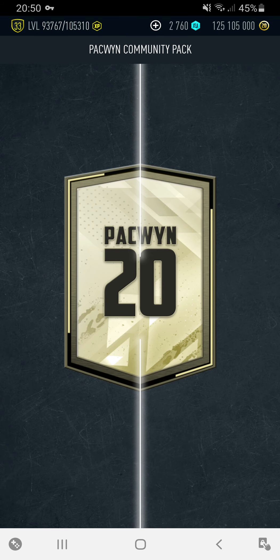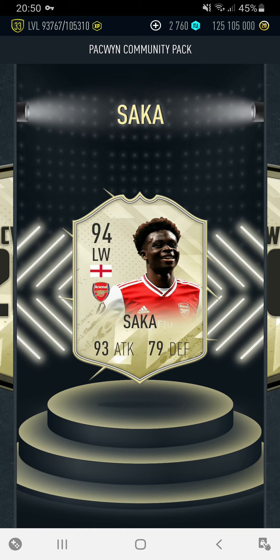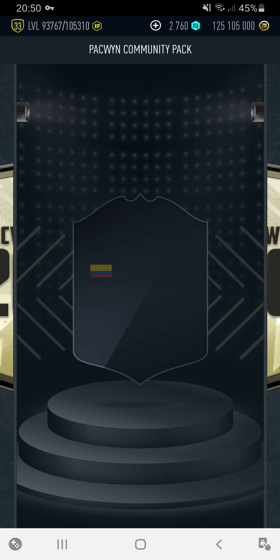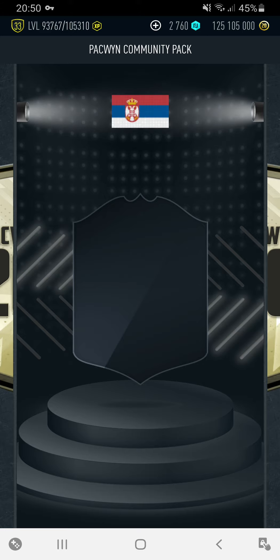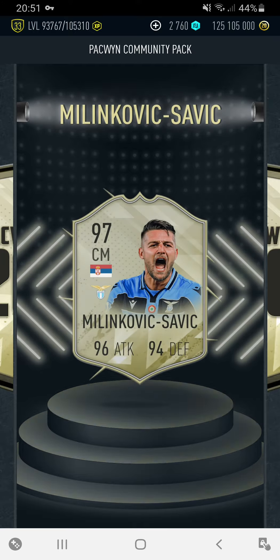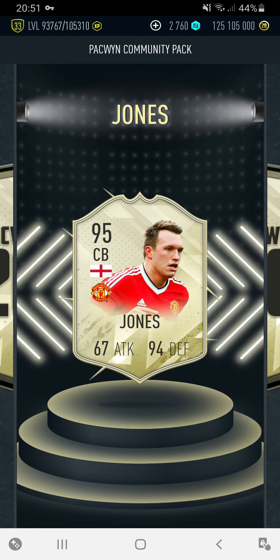Now let's open the pack and community packs. English left wing, Arsenal — Saka, 94. Colombian, not sure who this is — Perez. Vidic — oh no, it's CM Milinkovic-Savic. English again, centre back, Man United — Jones. 95 Jones.